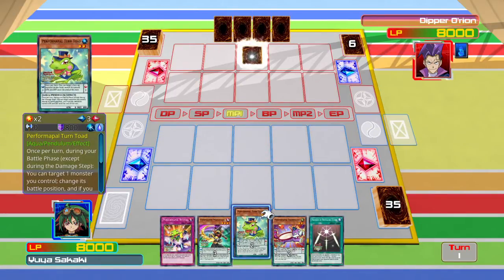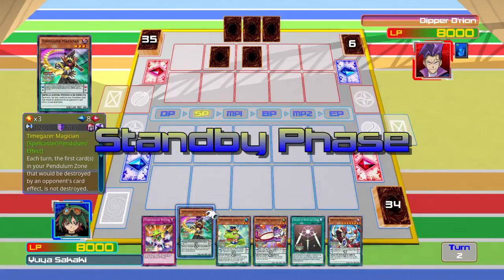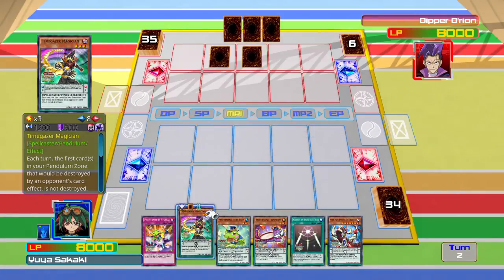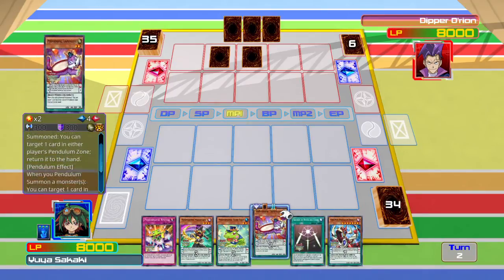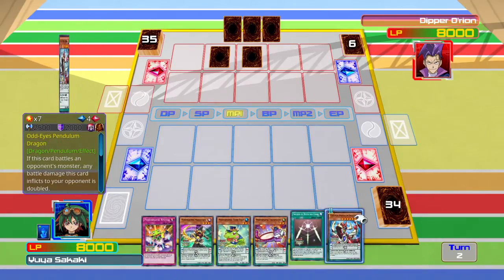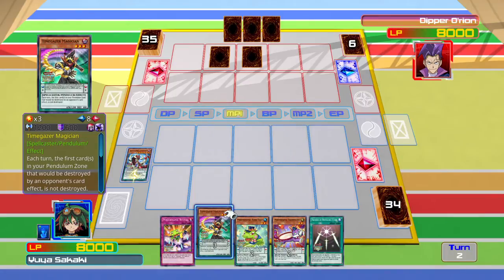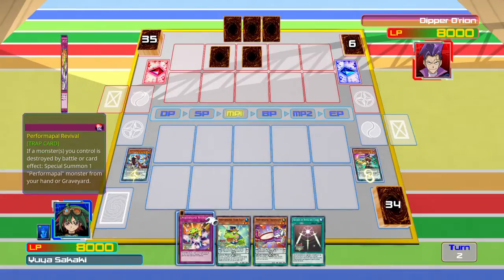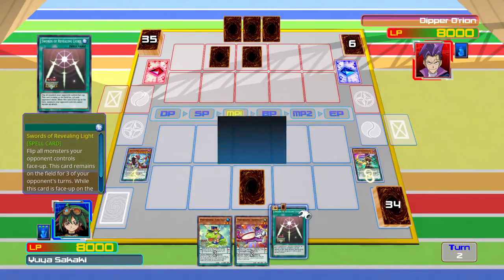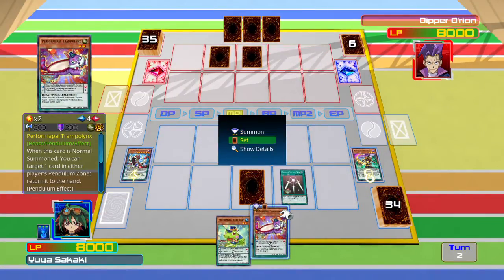I don't think it's good if you've got Timegazer and Stargazer Magician. So what we do is we start by placing Odd-Eyes on our pendulum zone - she's four - and place Stargazer Magician. So what we're going to do is, not pendulum summon yet, we can't, but at the end of the turn we should be able to set that.